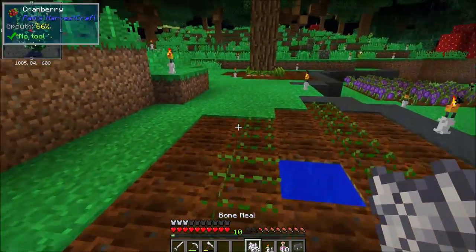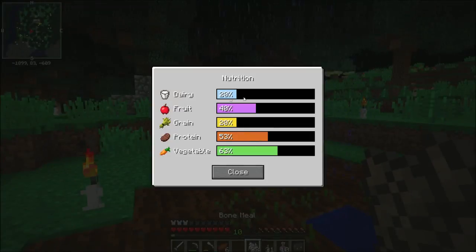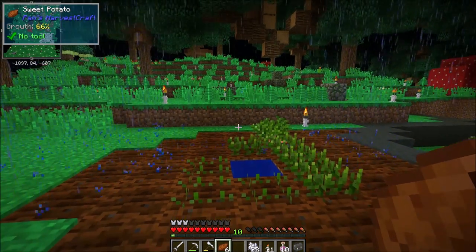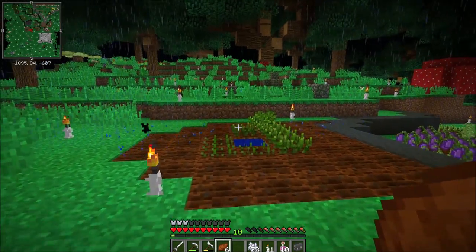As per usual my focus when I first start a pack is to make survival comfortable. Especially in a pack where you have Spice of Life and Nutrition, it's kind of important that your first priority be farming. Otherwise you're going to spend a lot of time struggling to survive instead of flourishing. With Nutrition, if we manage to get all categories up to 100, we end up with 10 extra hearts, doubling our health, plus Toughness 5 — a huge amount of damage resistance.